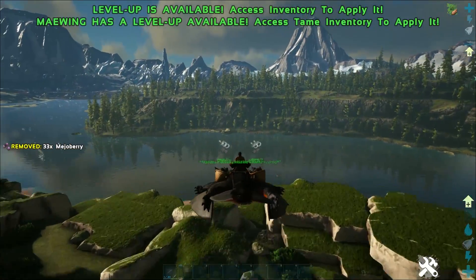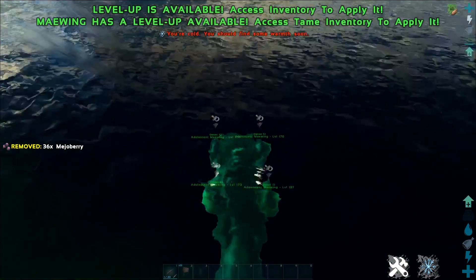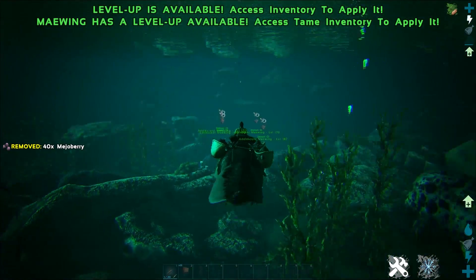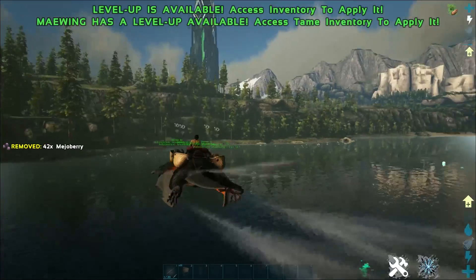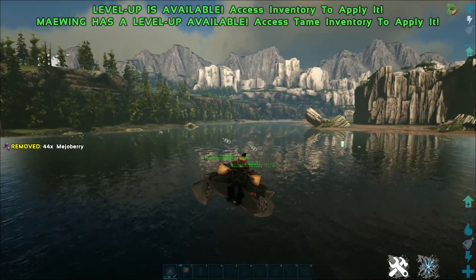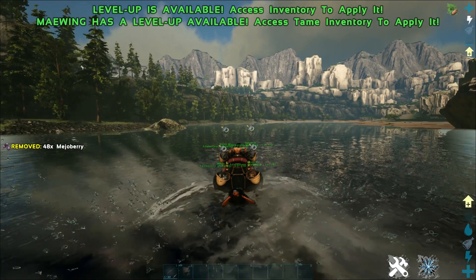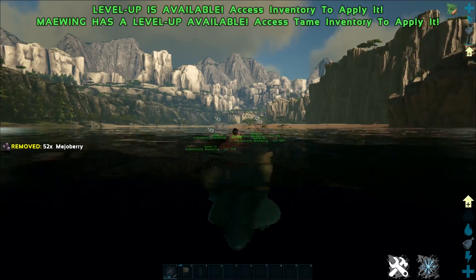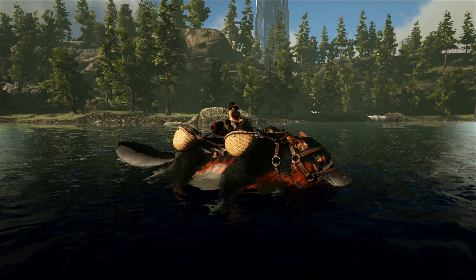Before wrapping up, one other key ability: Maywings have no oxygen stat, so you can take them underwater indefinitely and they are great swimmers. You can also jump from the water's edge and simply fly or glide away, skirt along the water's surface, and even jump while gliding. That combination makes the Maywing one of the best traveling creatures in all of ARK.